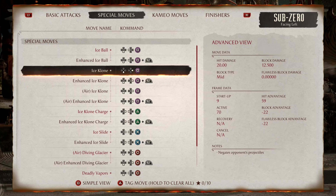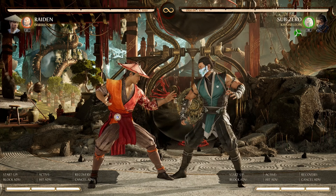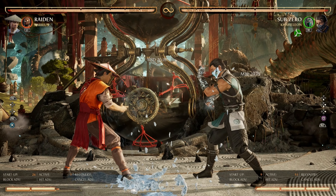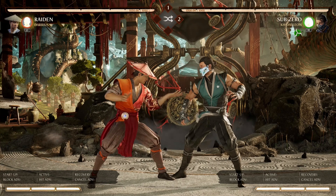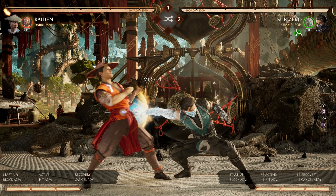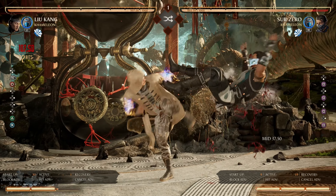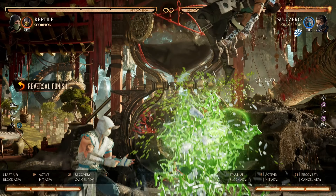Next, we have Ice Clone at negative 22 frames. You can armor through it and punish him if you catch him early enough — if you mistime it, he'll be safe. This special is also part of the few dung 1 gimmicks in the game. Raiden can use Storm Cell to punish it, Liu Kang can use Enhanced Dragon's Breath, and Reptile can also punish it with Pose Ball.